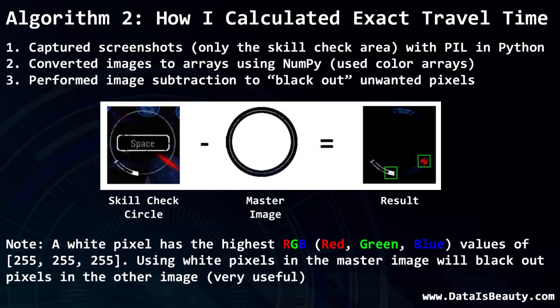For algorithm two, I also captured snapshots using Pillow, focused only on the part of the screen where the skill check shows up. Once a screenshot was taken it was converted to a NumPy array, but this time I processed color rather than brightness — each pixel has red, green, and blue values specifying its exact color. I also performed image subtraction from a master screenshot to void out everything I didn't care about. I was only concerned with a thin profile of 360 degrees representing the circle track — not the inside or outside of the circle.